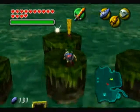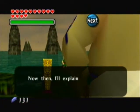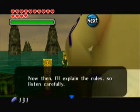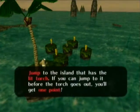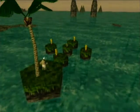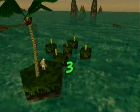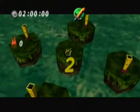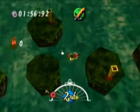You're going to need at least 20 rupees for this, and I recommend more because you might fail at it. He explains the rules basically: just jump to the island with the lit torch, and you have to do that exactly 20 times and you win. Also, if you fall in the water, it's an instant game over and you have to start again.